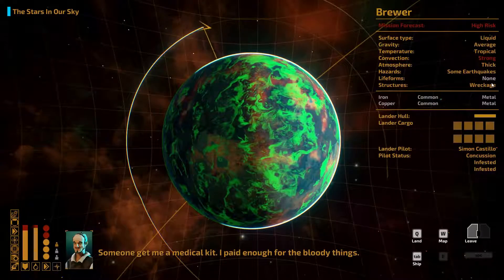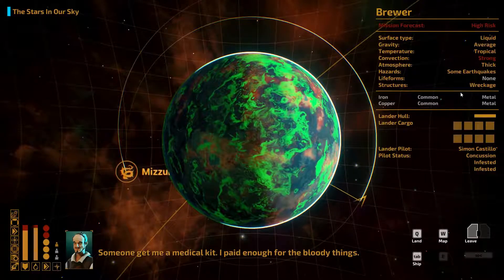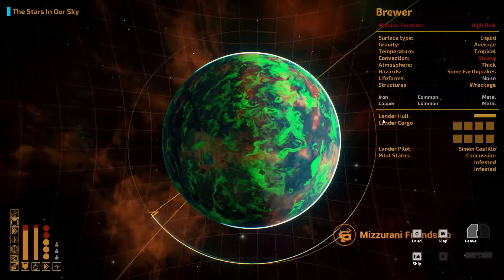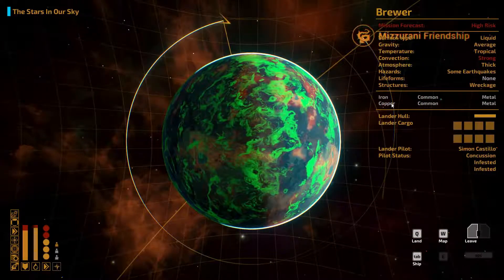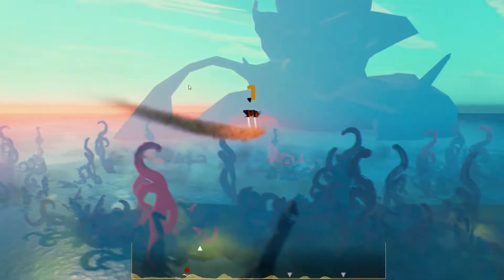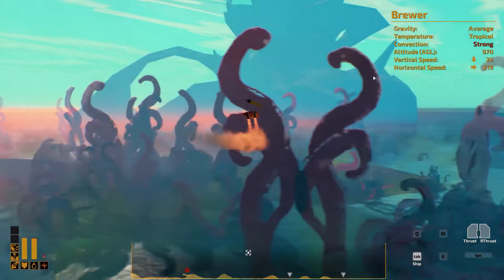Okay, there's a wreckage, and some earthquakes. I think we'll go and go to the wreckage and see how bad the earthquakes are. If they're not too bad, we'll go for the iron. Go ahead and land. Like I said, it's been a week since I've played it last, so I may be pretty bad at doing this stuff right at the moment. Let's go this way.